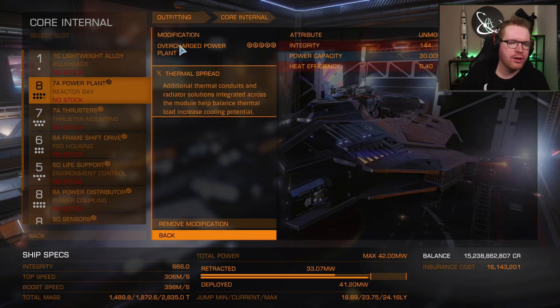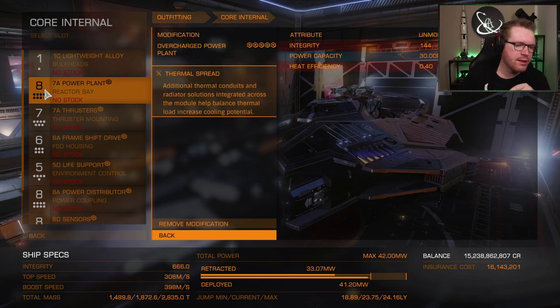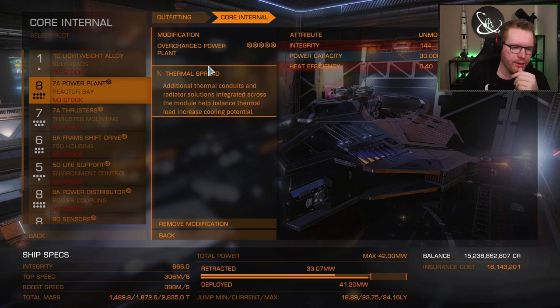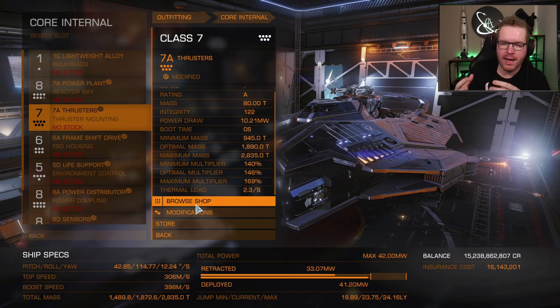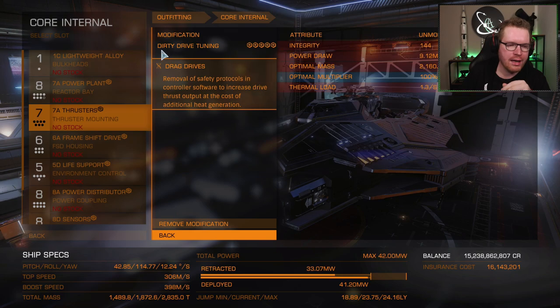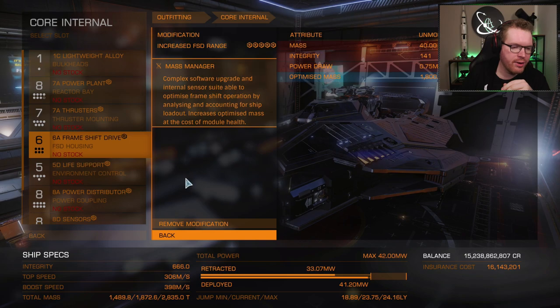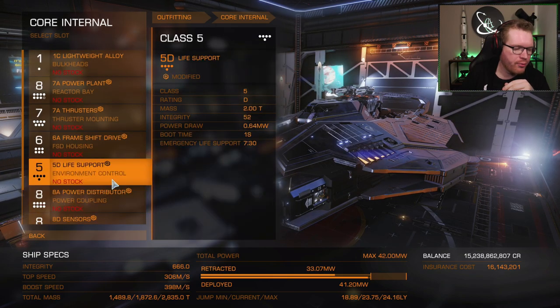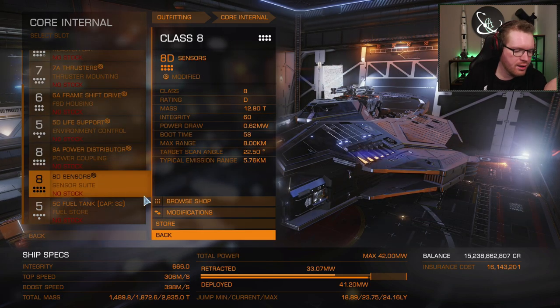Depending on what you have: if you fit a 7, you'll need overcharged with thermal spread; if you fit an 8, you might be able to get away with a little bit of low emission. I've gone with a class 7 power plant with overcharged thermal spread. For the thrusters, I have 7A thrusters. Since we're going to be mining the egg and it does spin relatively quickly, we do want good thrusters — 7A with standard dirty drive and direct drives. Frameshift drive is a 6A with increased range and mass manager for better jump rates. Derated life support, which has been lightweighted, and the same story with the sensors — also derated and lightweighted.